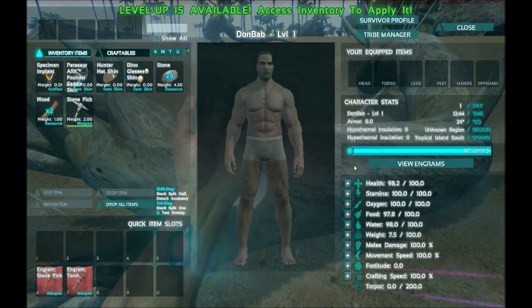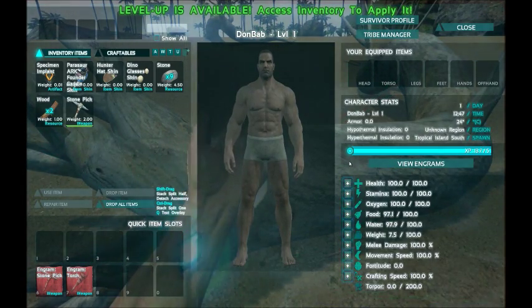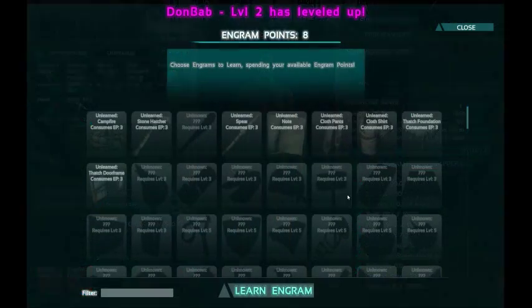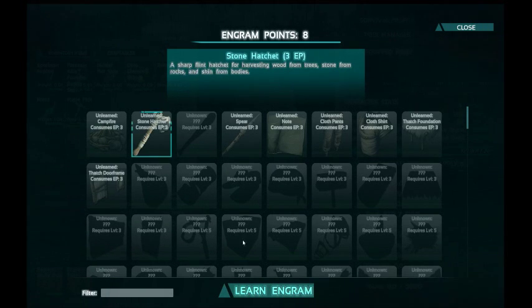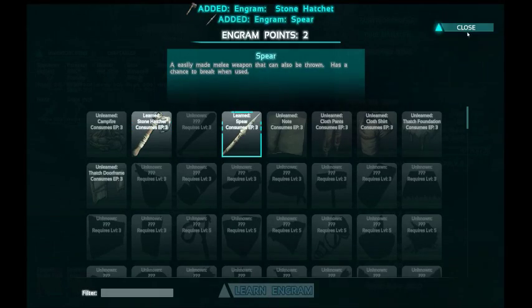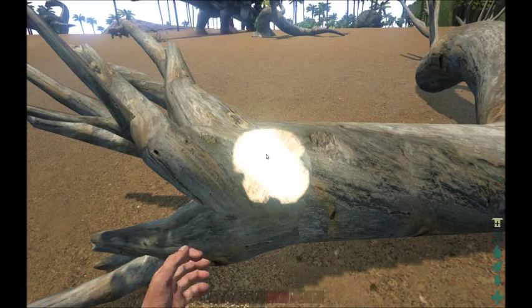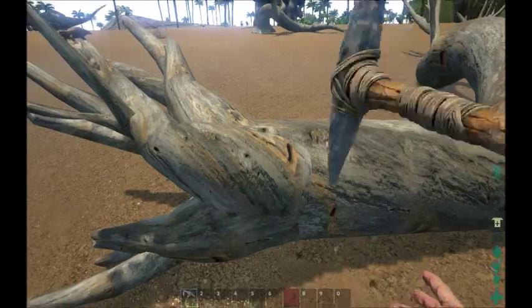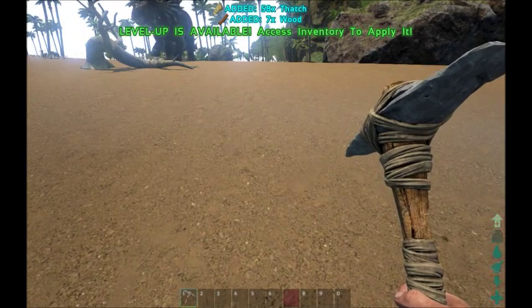The first levels come fairly quickly with these settings because we have a six times XP boost. At level two, I like to wait — engrams are essentially blueprints on what to craft. I'm going to do the stone hatchet and the stone spear. So now I can craft these. I'm going to go into my inventory, bring this down, bring that out, switch to my stone pick, and collect resources.